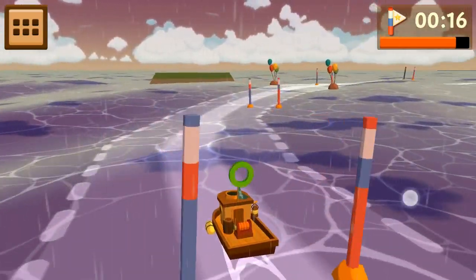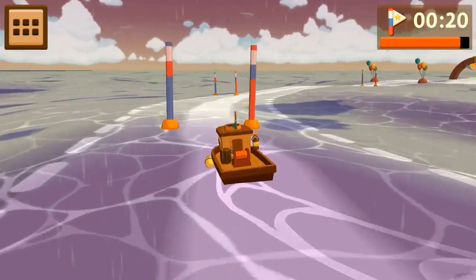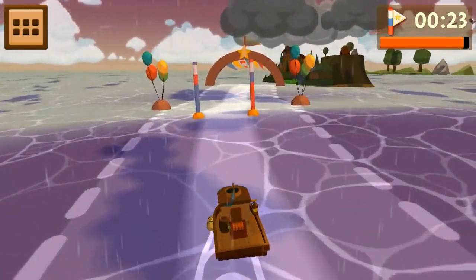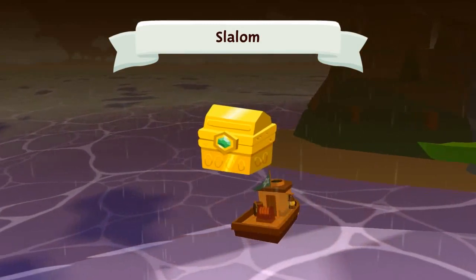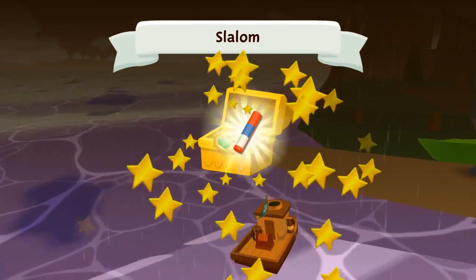This is simple so far - a cool little mini-game. I like the sense of depth as well, you're actually going towards the island - that's pretty nice. Slalom done, we got gold. What do we get? We got a slalom pole - what the heck is that used for?